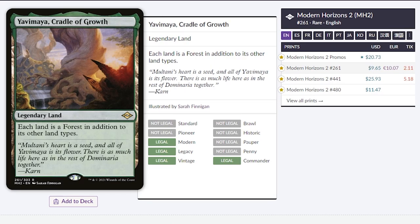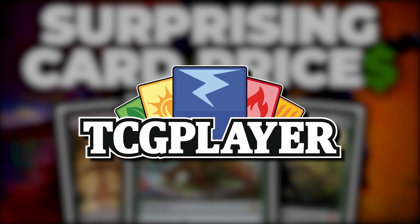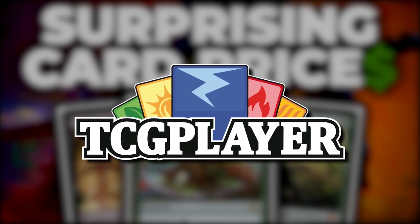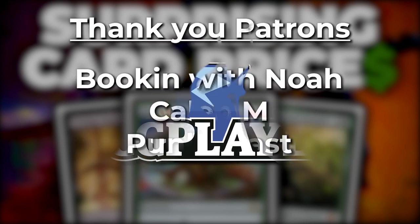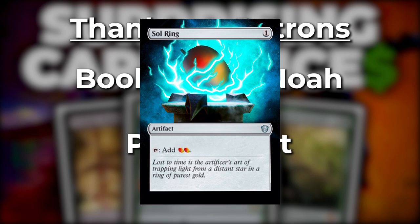The last card we're talking about is Yavimaya, Cradle of Growth. This is a legendary land that makes each land a forest in addition to its other land types. This is a really helpful card, especially if you're playing two or more colors and you happen to be in green — it's essentially a green version of Urborg, Tomb of Yawgmoth. If you'd like to purchase these cards, be sure to use the TCG link down below to help out the channel. It doesn't cost you anything, and you get to support the channel. Thank you to the patrons, and if you'd like to become a $10 patron, you can see your name at the end of the video and get an exclusive Ultra Sleeve each month.